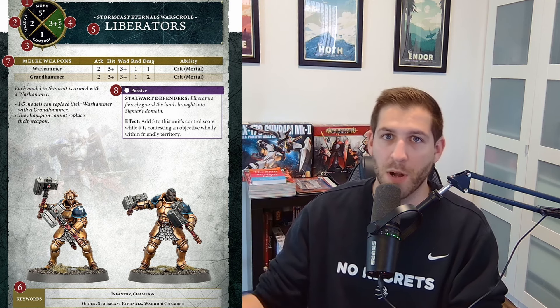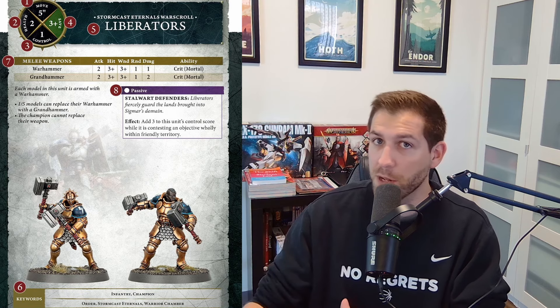Personally, as a new player, it was kind of confusing that you had to think about: is this a monster? Does it have five or more wounds? This is just way simpler. It also opens up some design space for Games Workshop to make some really clearly control-oriented units. You can just take a look at the face value of a War Scroll and say this is a control unit. So what's actually new on this War Scroll?